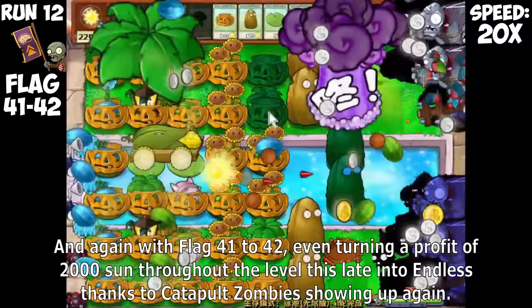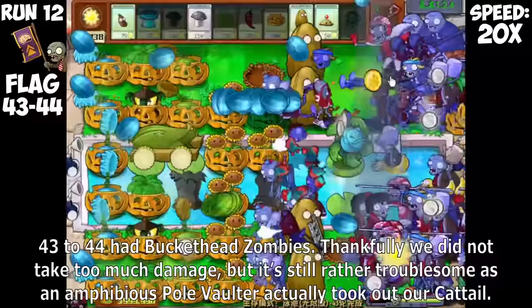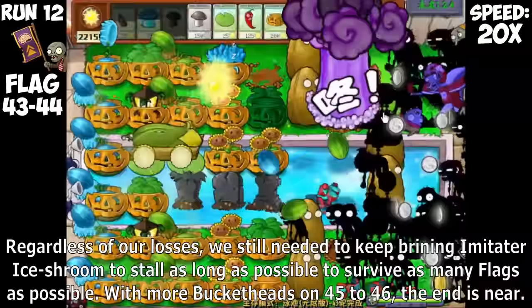I was able to bring Melon Pult, Sunflower, and Twin Sunflower at once to try and recover from my losses. I am astonished by how this was even possible — we managed to recover from a completely dead-lost position, and still have 21,000 Sun to work with for the remaining 12 flags. With our Sun production back in full force, I was able to beat flags 39 to 40 with just simple Imitator Ice Dream cycle, and again with flag 41 to 42, even turning a profit of 2,000 Sun late into Endless thanks to Catapult Zombies showing up. Flags 43 to 44 had Buckethead Zombies — we did not take too much damage, though an amphibious pole vaulter took out our Cattail.